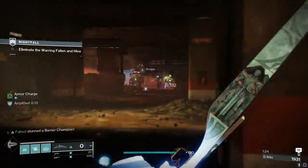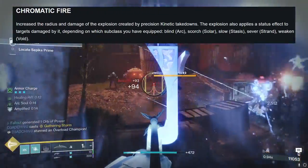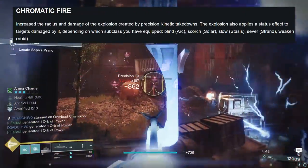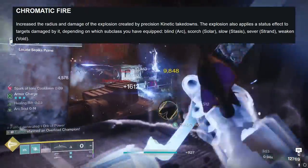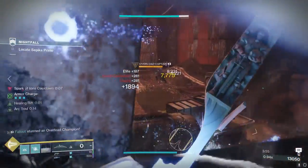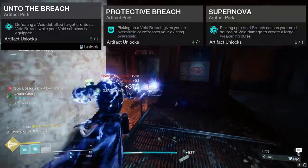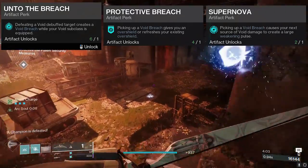My two favorite pairings have got to be either Arc or Void. Arc allows you to create a large blinding explosion, and as we all know, blinding is a really powerful status effect in endgame PvE. Void, on the other hand, allows you to create a weakened explosion, which is equally fun. Void might actually take the cake in the current season, as again, the trifecta of Unto the Breach, Protective Breach, and Supernova on the artifact is really hard to ignore.